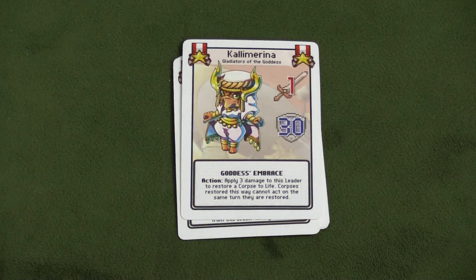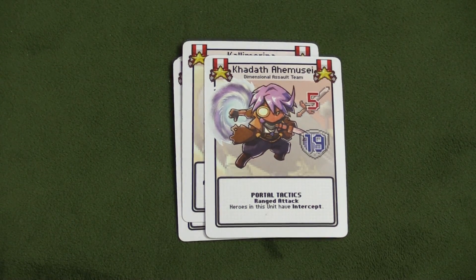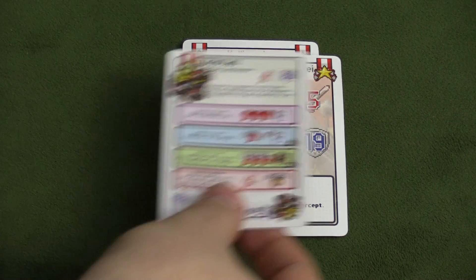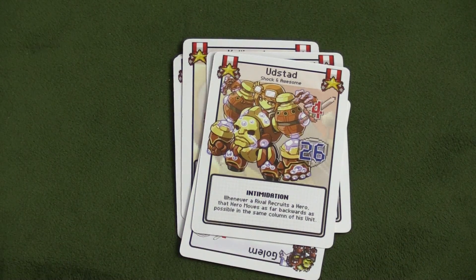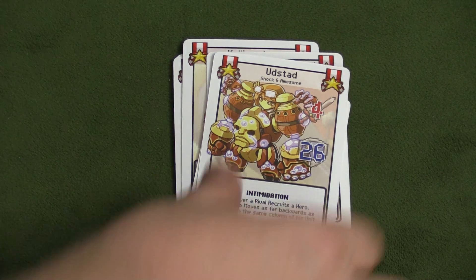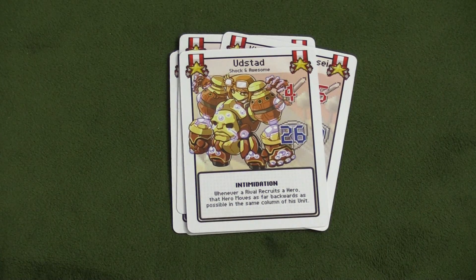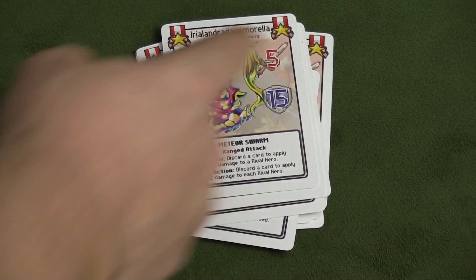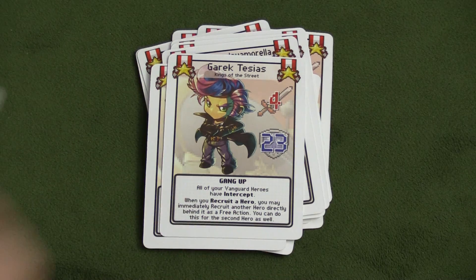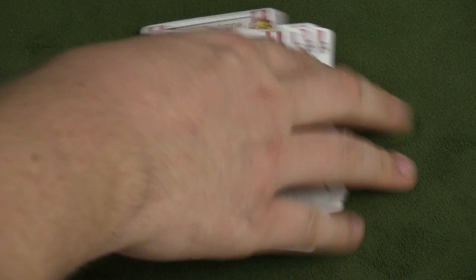First of all, you get a pile of these leader cards. What these leader cards are is they are bigger versions of leaders who are already in the game. For example, this is one of the cards from Pixel Tactics 3, I believe — the leader Udstad. This looks much better. These are just cool to have. You remember who the leader is, your opponent can see what their life is, and it's easy to see their special power.